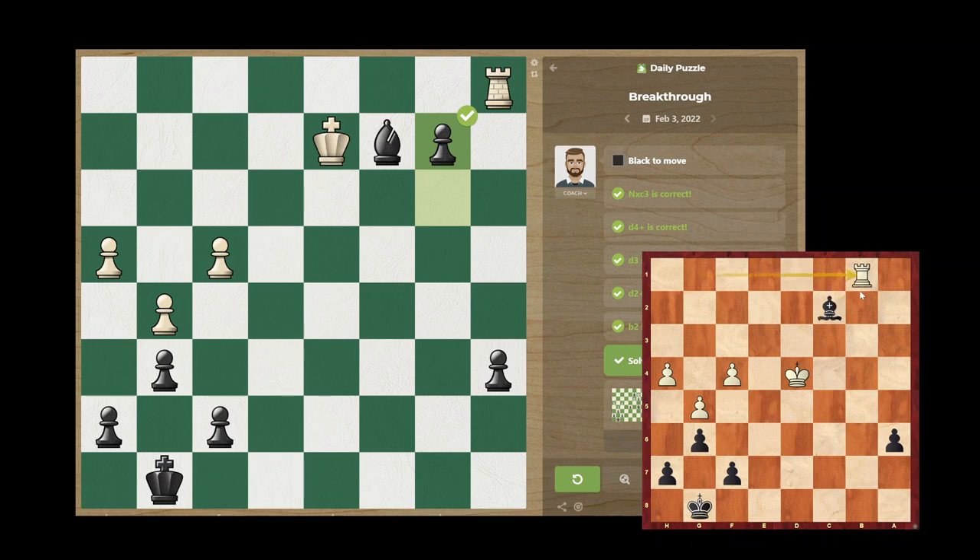As soon as I get to here, it's a win — he cannot give me that square. That's the breakthrough, basically, which is the topic today. The breakthrough: you want the pawn to go down. He has to go back and block it — block us. It doesn't matter which way he goes; it will be the same thing — I just push down.